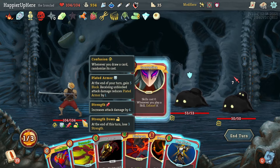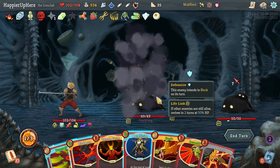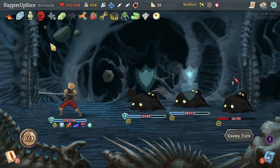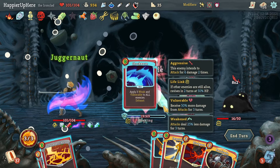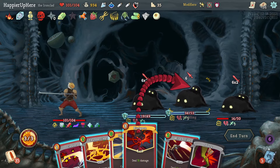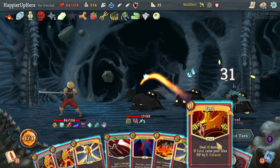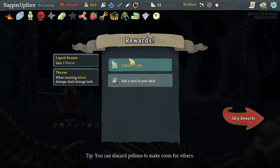A free Bludgeon is always nice. I'll do Corruption for sure, Brutality, Havoc plays Hemokinesis. Then Bludgeon, Pummel, and Metallicize. I want to lose HP, so maybe this is the right time to speed things up and trigger Red Skull. I could also do Juggernaut for fun. This will get a little boring so I'll speed up. Actually, it's much more convenient to kill with Feed here because I'll get max HP.